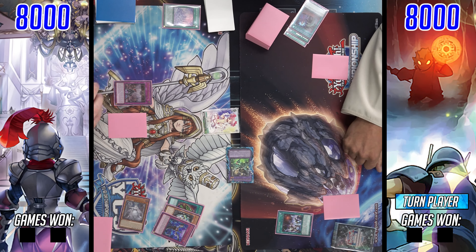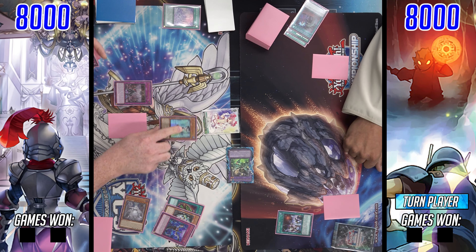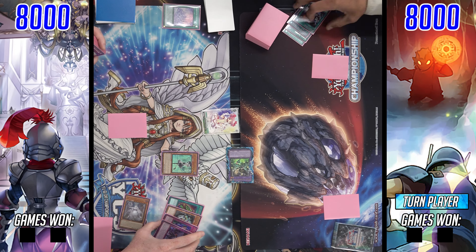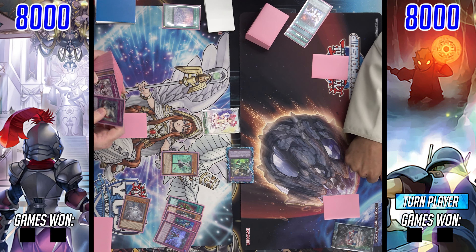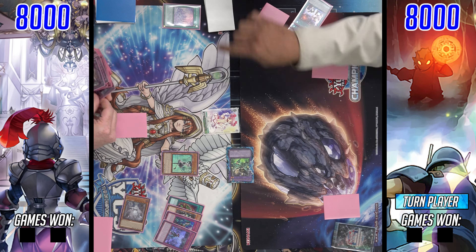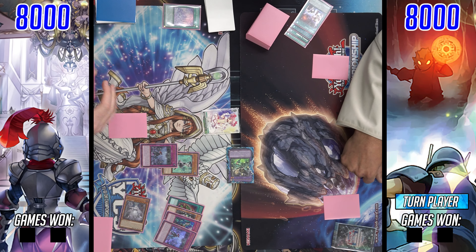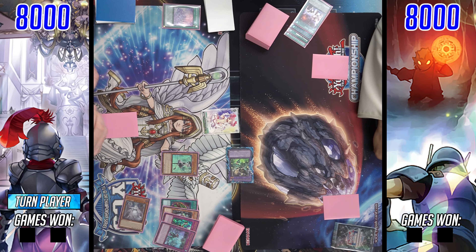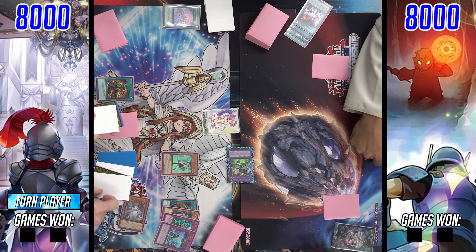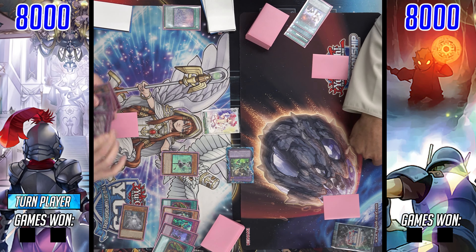We're going to see him slap down a Mystic Mine after setting two. Runic is literally just Mine support for some reason. We're also going to see Welcome Labyrinth bring out the Ariana. The field spell comes in very clutch to help clear another field spell, which is Mystic Mine. Ariana adds a Labyrinth card from the deck to the hand on normal or special summon, so he grabs another copy of Welcome Labyrinth. Welcome Labyrinth special summons a Labyrinth monster from the deck, and if a monster leaves the field by a normal trap effect while this card is in your graveyard, you can set this card — just a recurring trap, really nice for the strategy.